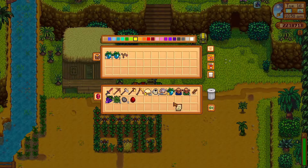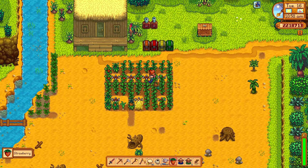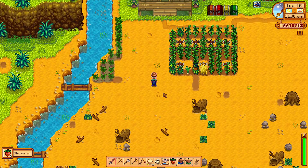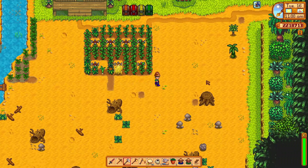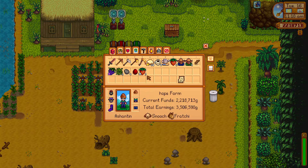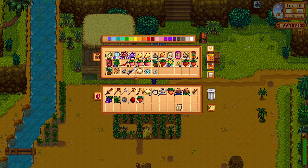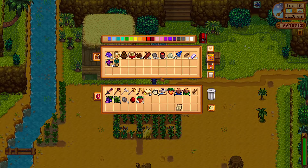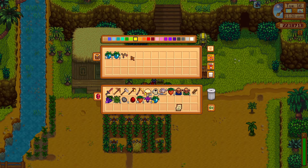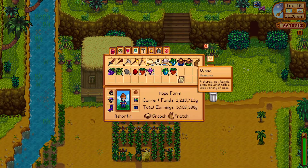Let's start getting some of these going. Have I got some crops here? I have! We've got strawberries - nice. Let's have a look at some more crops. These iridium sprinklers I've got up here - I've got four. Let's just move stuff around a bit, get that off my bar.